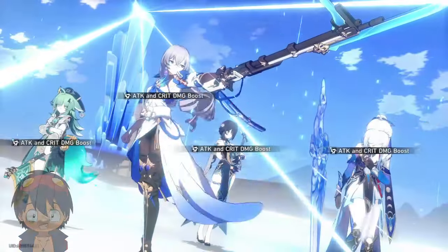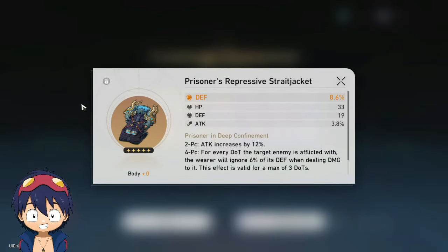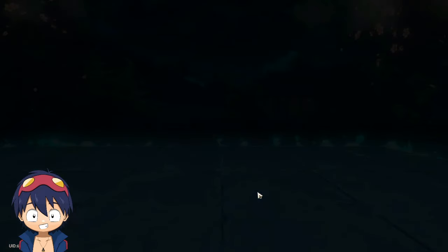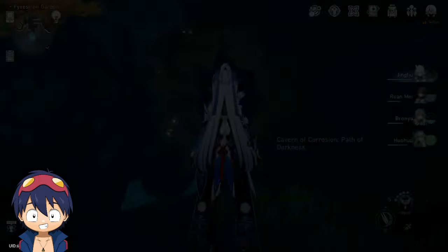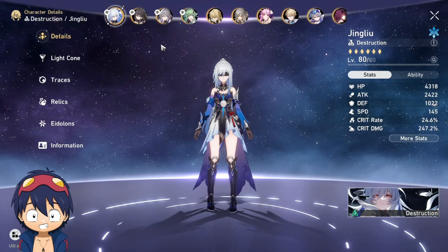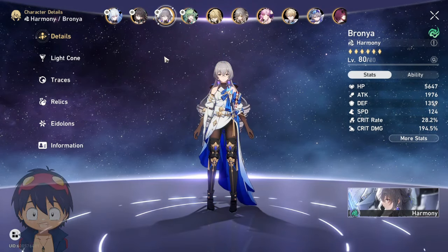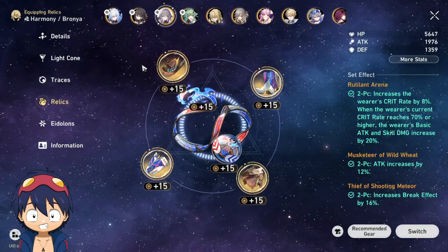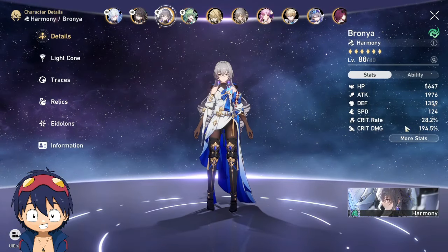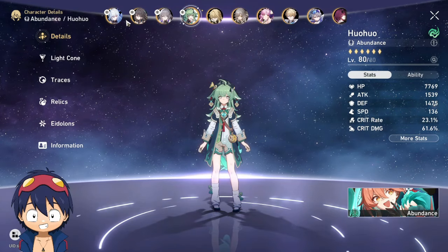Opening some relics here — HP boots, defense... yeah. Looking at my characters: Jingliu isn't the greatest, she could use more crit damage and attack; Himeko could definitely gain more stats; and Bronya's relic set is pretty random. She has HP pieces just to keep her alive, but she has crit and some speed and she's doing her job, so I'm fine with it.